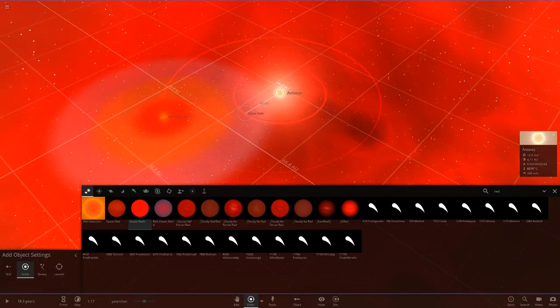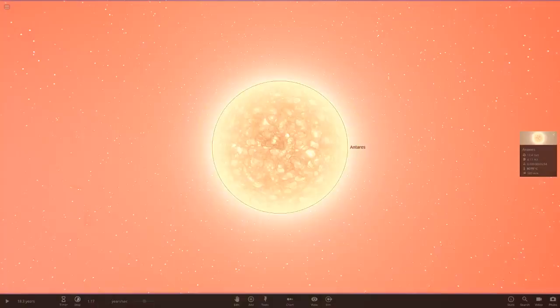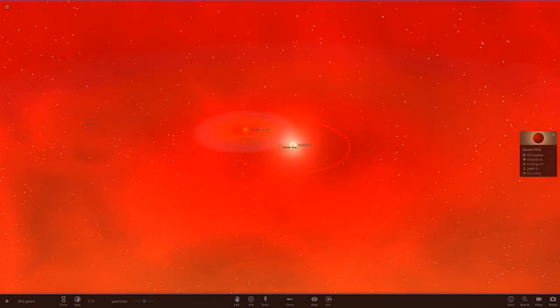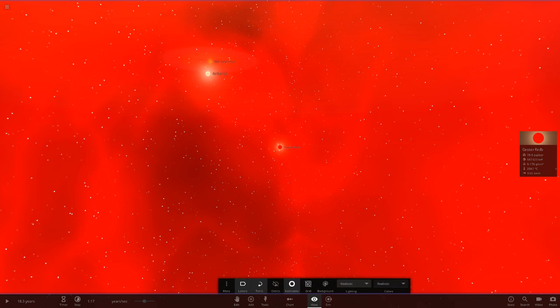Right, where should I put the first gasa object? Let's have it orbiting further out — right on the edge of the disk over there. And the second gasa we'll put closer to Antares. So we've got this star here and you can see their zones as well. Here is gasa red — it's just a very, very hot gas giant, which looks pretty cool with the two stars there. And then gasa red B over here, which is just a more red glowing version. It actually looks really cool.